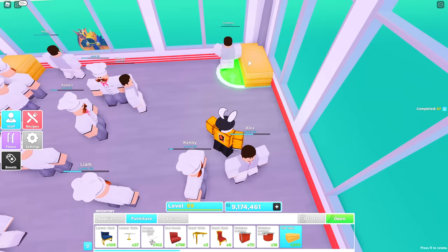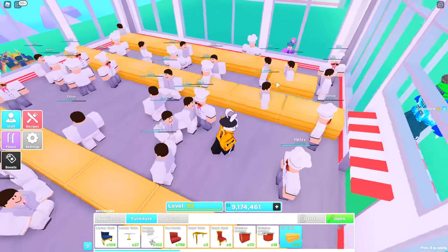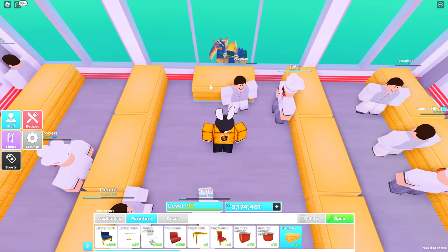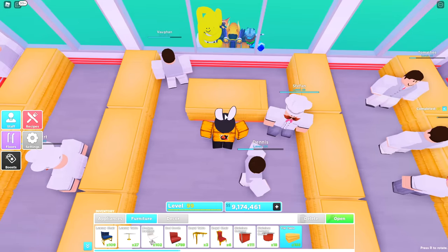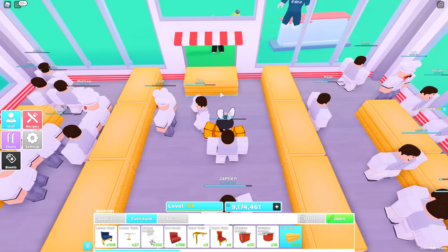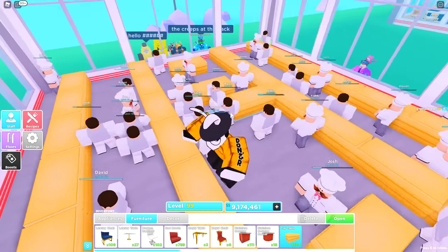I did leave a gap at the end because I'm going to fill that corner with gumball machines, but if you don't want them just place a table there and add chairs to the side. Once you've done this side, go to the opposite side and do the same exact thing — leave one gap and make a straight line going down. Once you've done all of that you should have something that looks roughly like this. Next, place a table in the center at the back end of your restaurant, leaving one gap away from the window.